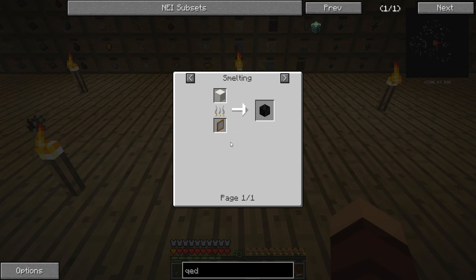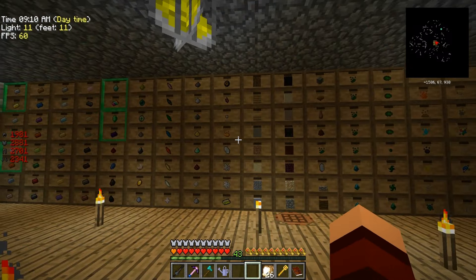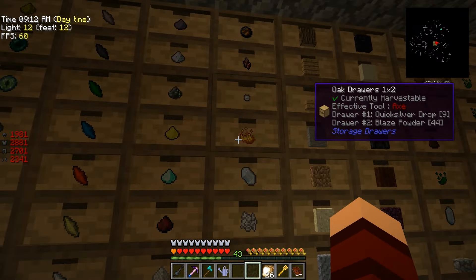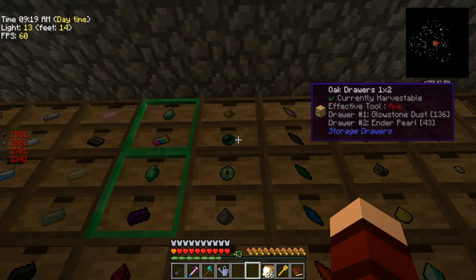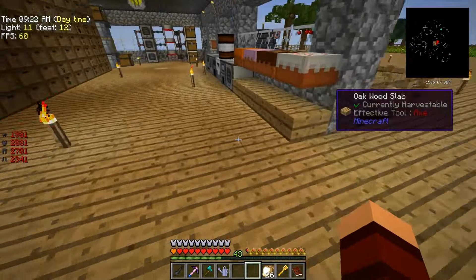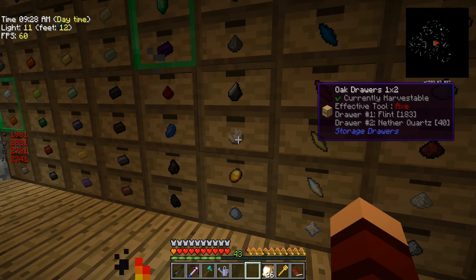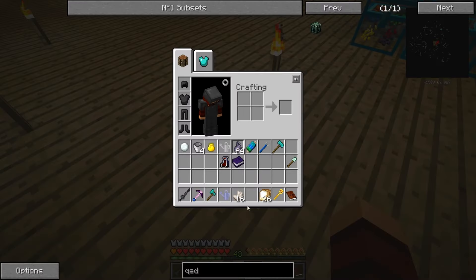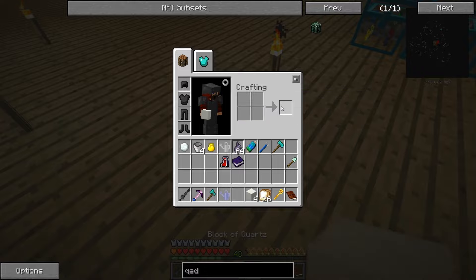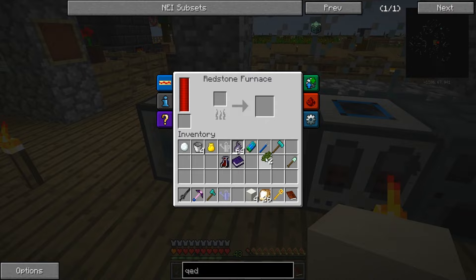Some expensive stuff right there — burnt quartz, diamonds. We have blaze powder, 44 — we're good. Eyes of ender, we have 15. And we have 43 ender pearls, we should be good, plus we have all the ender dust. First and foremost let's get 16 of these, go ahead and make these into blocks, and let's get them cooking.